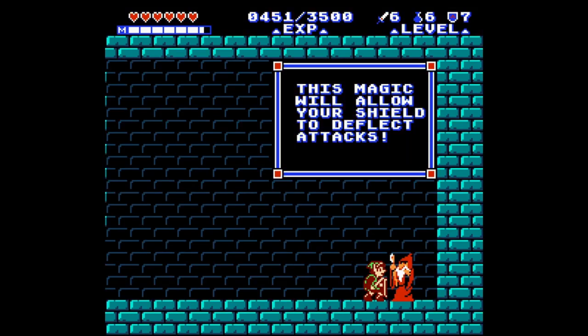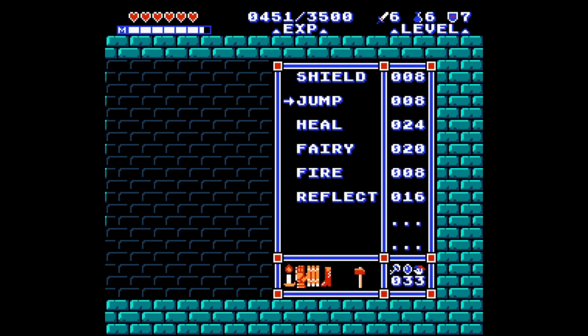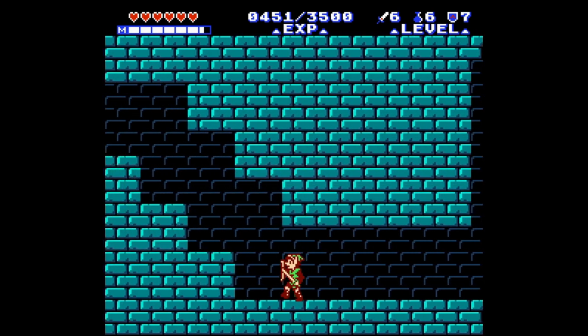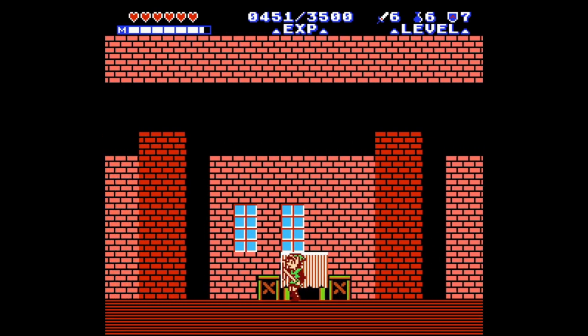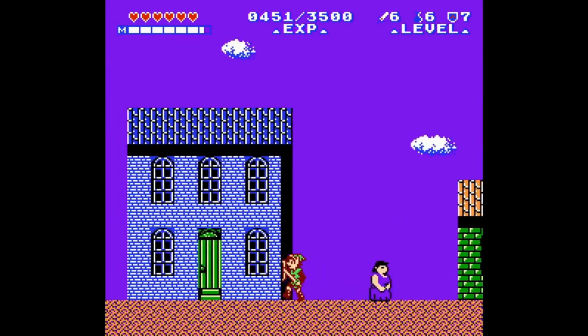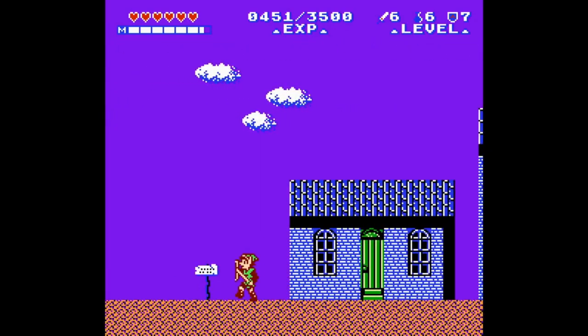That's what we want right there — it's going to allow us to defeat a certain enemy in the palace: the Wizrobes, who look like they're wearing KKK stuff, quite honestly. So yeah, the Reflect spell. Their attacks will hit our shield, but we can't hit them — we need to be able to deflect their magic and send it back at them in order to kill them. And that doesn't just include regular Wizrobes, but there's also a boss Wizrobe in there, the grand Wizrobe as well.